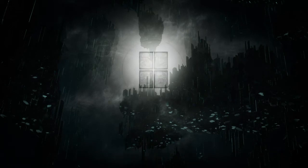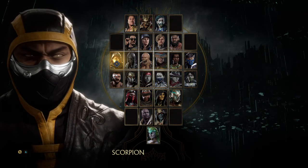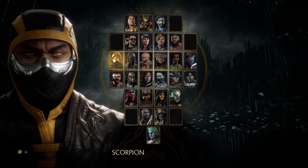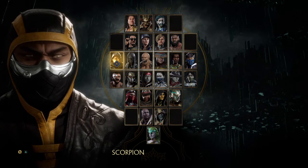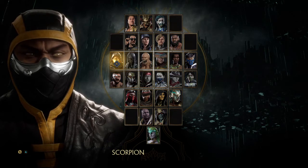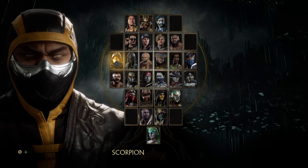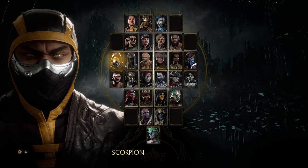That is the throw system overall. There are a couple of special exceptions. Let's look at what are called command grabs. Command grabs are basically grabs which require special inputs — not the standard throw button. The difference between them and regular throws is that they cannot be teched at all. You just have to hold up. Only way to really dodge them is: most of them are highs, though some are mids. What most people like to do is tick throws — doing a quick poke straight into a command grab, because most people are still holding block and it works.